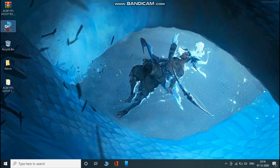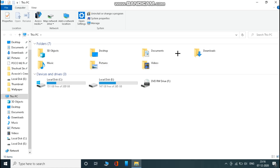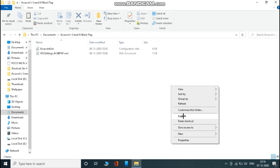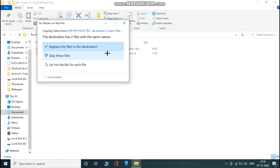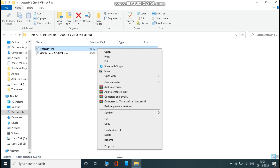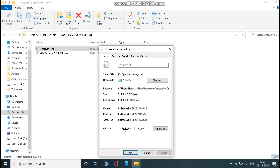Now open This PC and go to Documents. Open the Assassin's Creed 4: Black Flag folder and paste the copied files. Now right-click on both files one by one, select read only, and then apply.